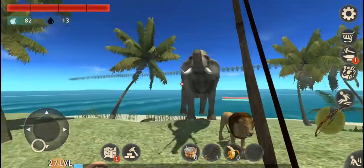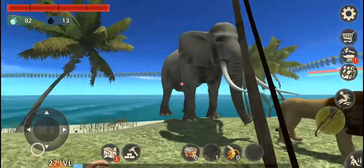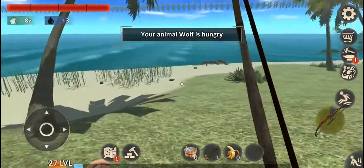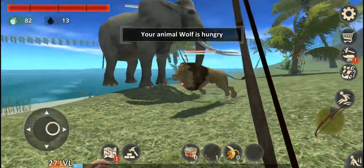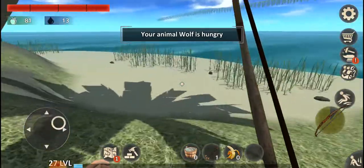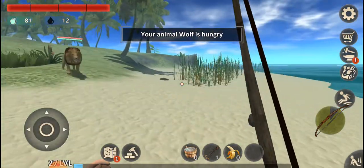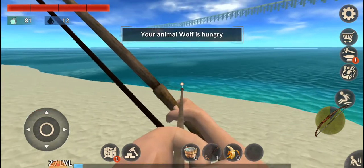Hi guys, I'm back with another video. In this video I'm gonna show you how I tame the crocodile with the help of these two animals. Whenever I go to hunt an animal, I take two of my tamed animals with me so they can't harm me, because as soon as I go near them, because of these two guys, the animals won't come.